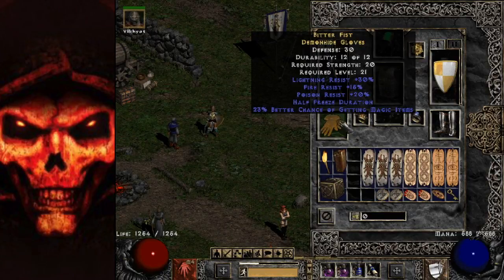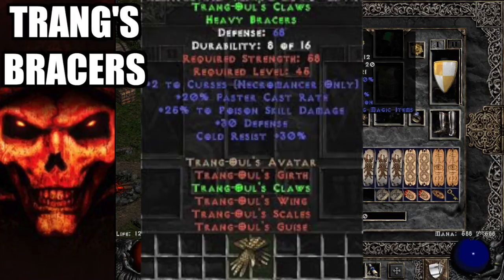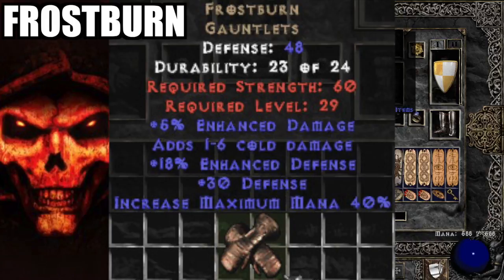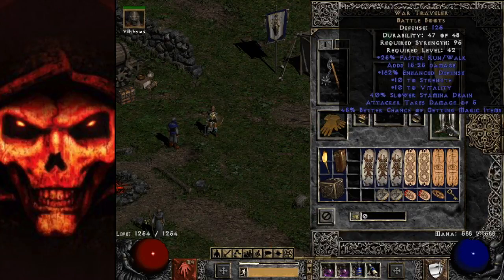For gloves: rare gloves are good, Mage Fists work if you don't have FCR rings. Can't find Mage Fists? Go with Trang-Oul's gloves — it's a set item but has 20 FCR and a little cold res. Can't find rare gloves or those? Drop down to Frostburn. You're probably going to have mana issues early on, so a nice pair of Frostburns will help with that — your mana issues won't be as bad.